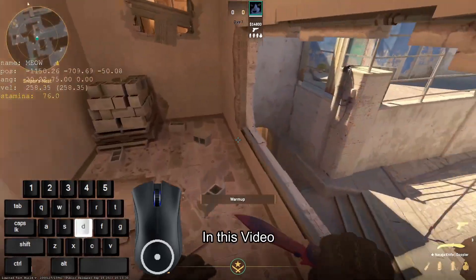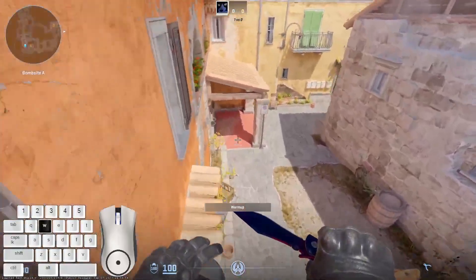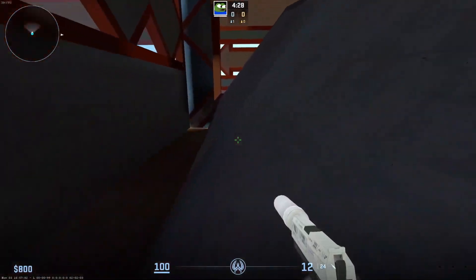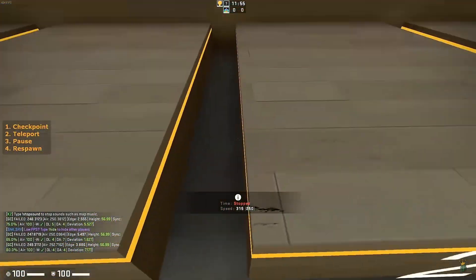Once you have mastered the movement mechanics, start practicing map-specific jumps such as the Mirage Window to B Short jump and the Inferno Balcony to Top of Pillar Solo Boost, and many more. Just practicing movement on KZ or Surf will not help you make these jumps, no matter how many hours you put in, simply because each of these jumps doesn't really require an insane long-jump strafing technique or super precise timing.